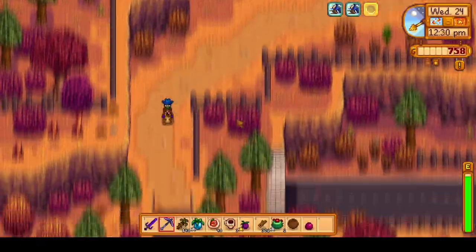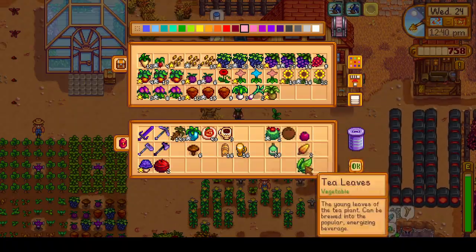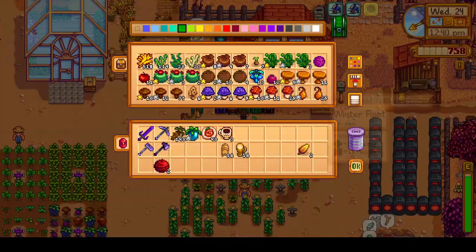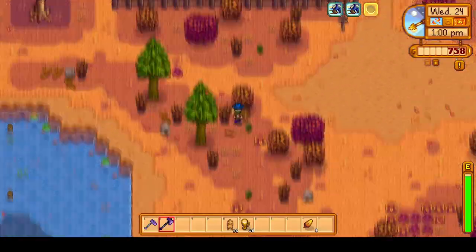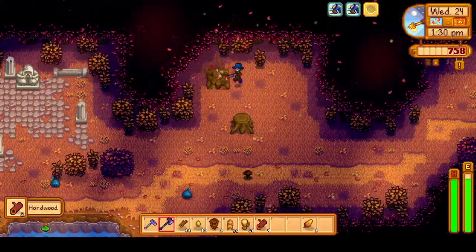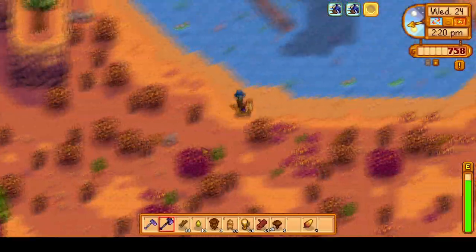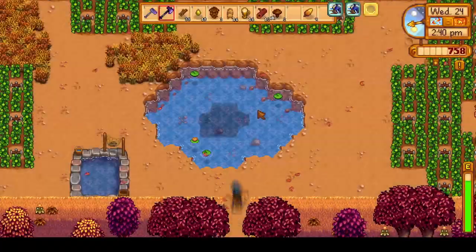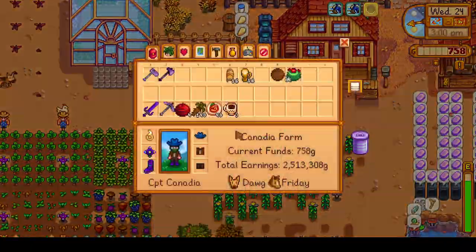After chopping a couple trees, we're going to head back to the farm, organize our stuff, and then head down to the secret woods to chop the stumps there. Out of all of the chopping we're doing today, we are going to make it to foraging level 10. When we do reach foraging level 10, we are going to go for the botanist level 10 profession, since that does guarantee iridium quality from forageables. We're also stopping at the wizard's to give him a gift, since he never really goes around the map and we do need to start leveling up our friendship with him.